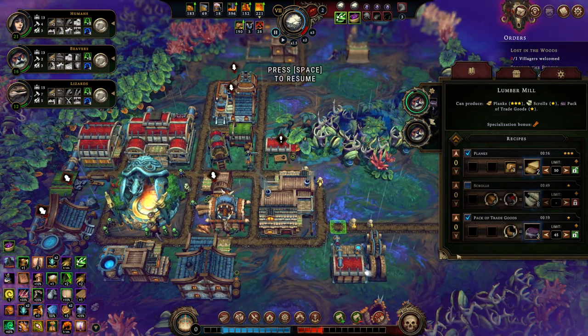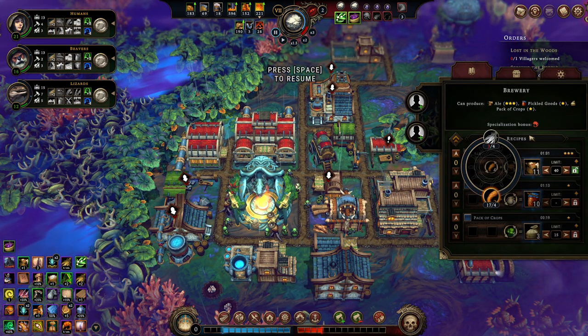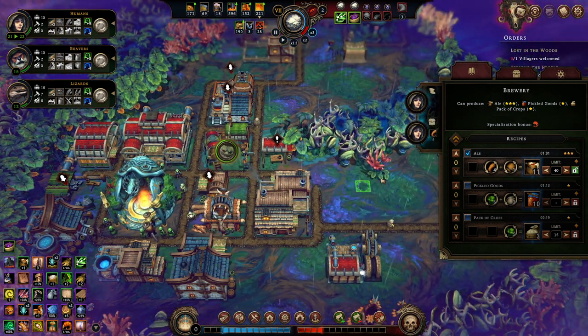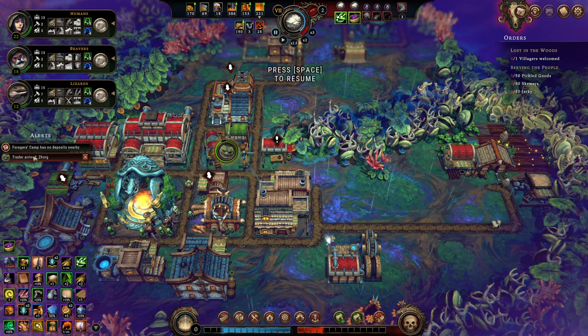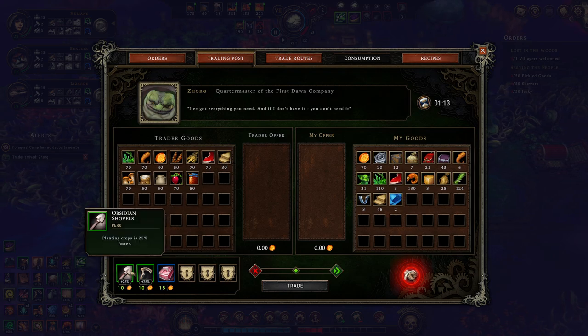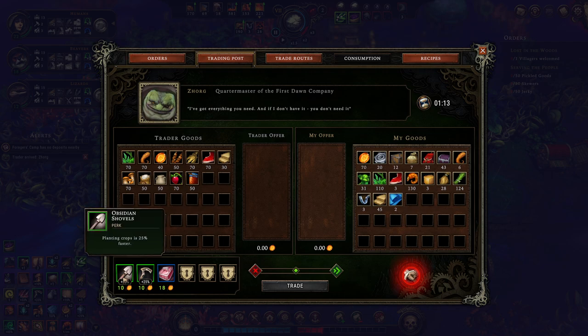We've got a bunch of water skins to make the packs of trade goods now, and in fact water skins to make ale with — although I'll start off with the barrels. Zhorg, welcome. Landing crops is faster, harvesting crops is faster. Insect traps catch insects feeding on mushrooms — you get one insect for every two mushrooms produced. Don't need those — we'll take the other two perks though.